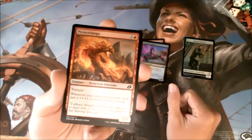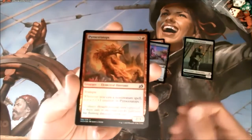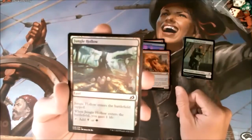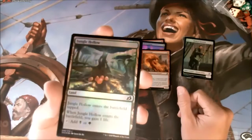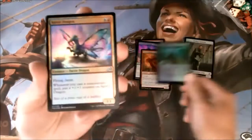Protoceratops — put a counter on it. Probably not worth including in a heavy non-creature deck though. That is some sweet art on that Jungle Hollow and I like the foil, but Jungle Hollow is not my favorite card on the whole. But maybe I'll put it in a jank deck somewhere.